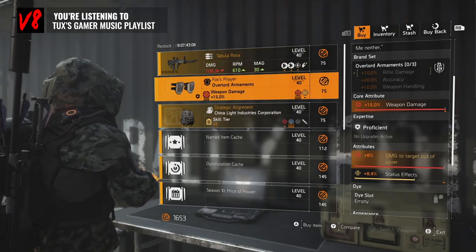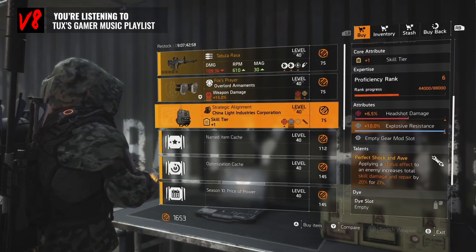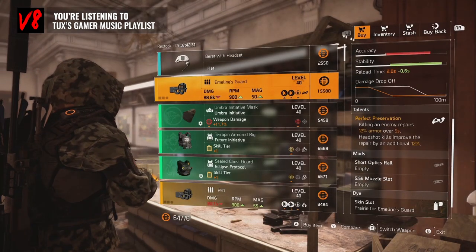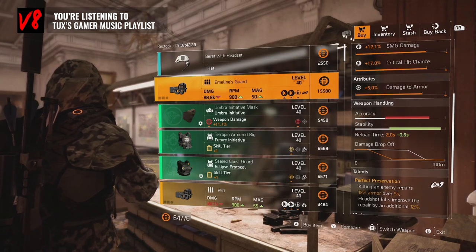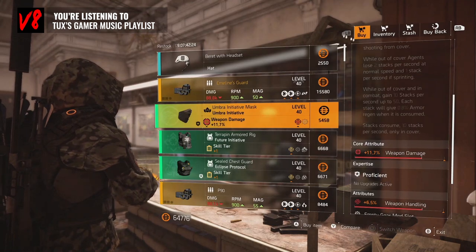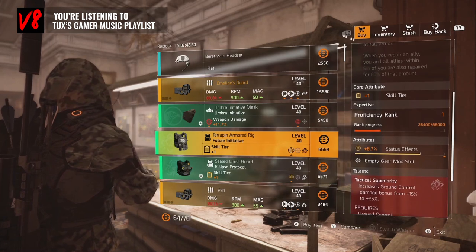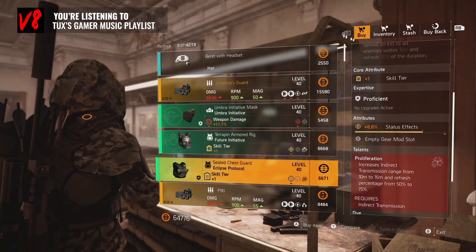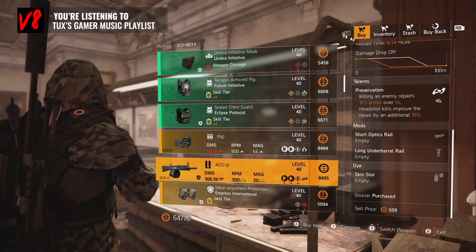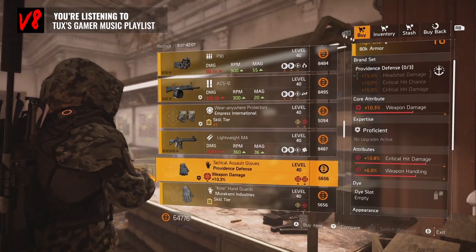China Light with explosive resistance and headshot damage — not the worst, but nothing really special and it's not rare. Emeline's Guard, a really good SMG — I like it but I don't use it. Perfect Preservation, stats are kind of mediocre. Umbra Initiative / Future Initiative chest piece — if you don't have it, there it is. Eclipse Protocol with status effects, right rolls on it. P90, ACS-12 — no. Empress knee pads, Lightweight M4 — no. Providence gloves — no.